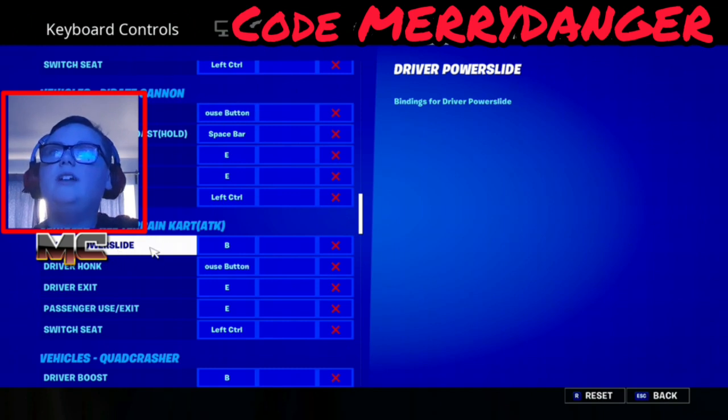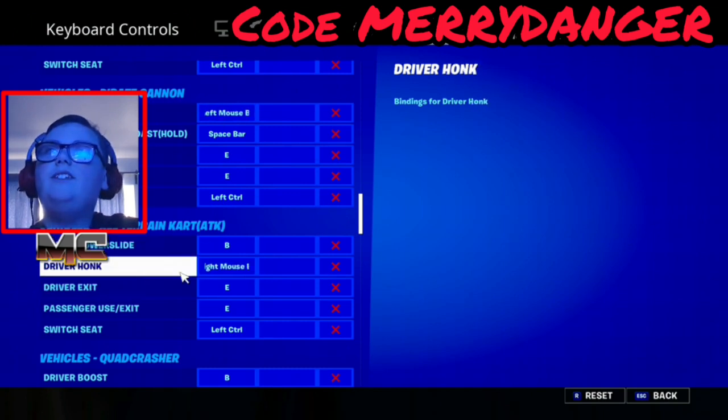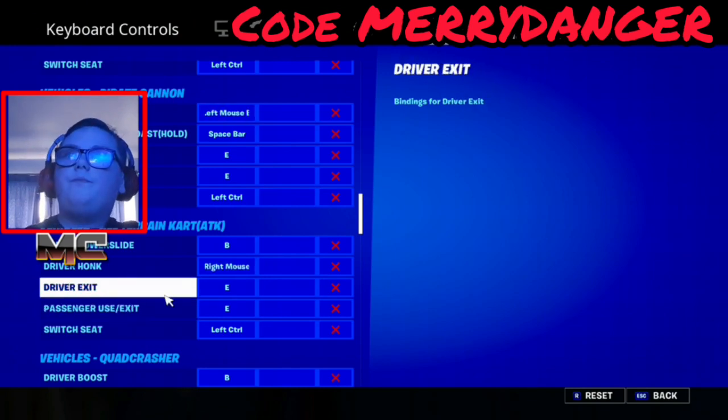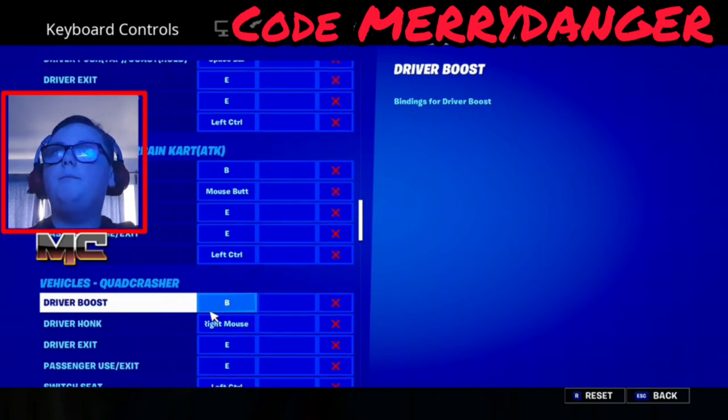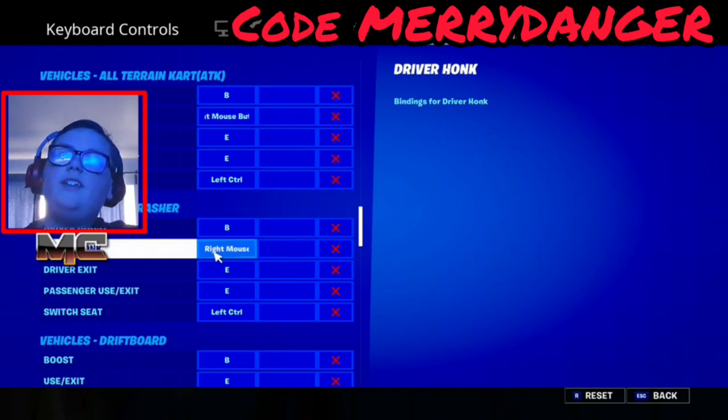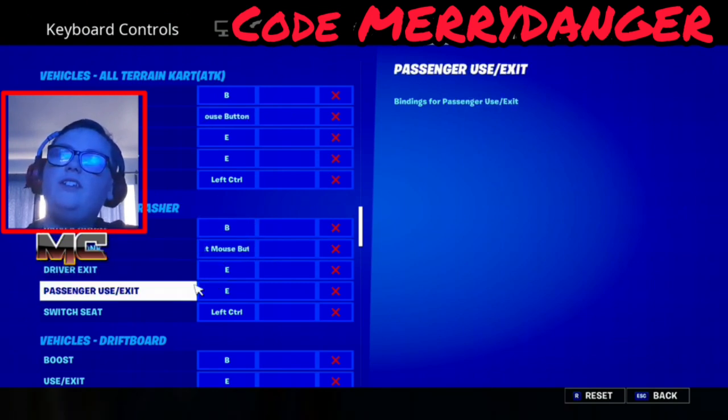For the propelled: boost/slide honk is right mouse button, exit is E for both of them, and switch seat is left control. Quad crusher: boost is B, honk is right mouse button, driver exit is E, passenger use/exit is E, and switch seat is left control.